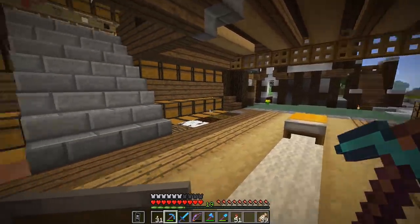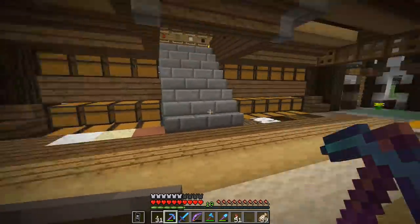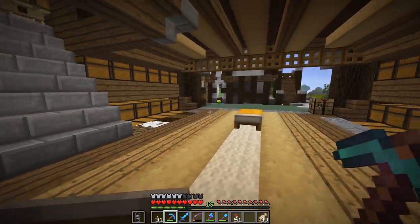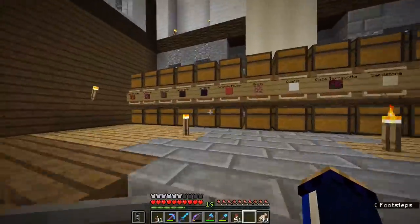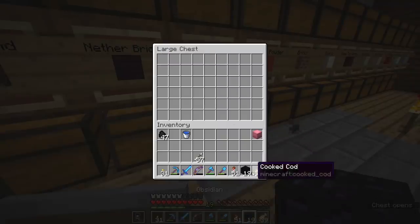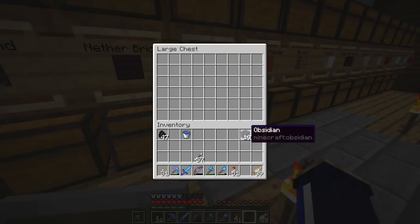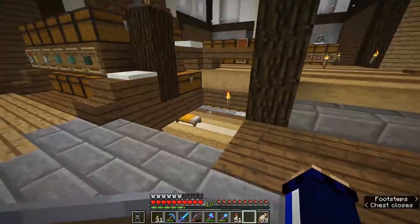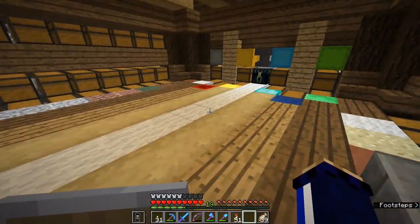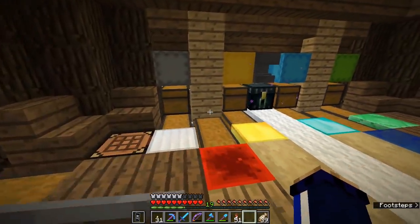So what I'm going to do today is go to the nether ceiling, break some bedrock, and do that all in the current version of Minecraft 1.13.2 before there's any chance for it to be removed entirely. We're going to do this in two stages. The first step is getting up onto the nether roof and establishing a safe way back that does not involve breaking bedrock at all, because the most important part is making sure you don't get trapped on the bedrock ceiling.